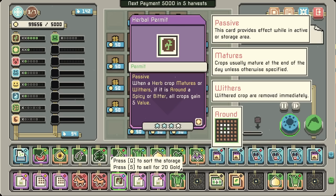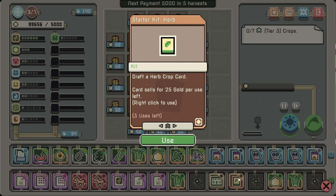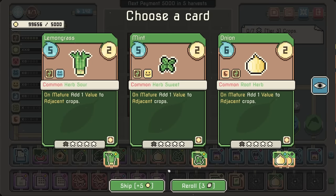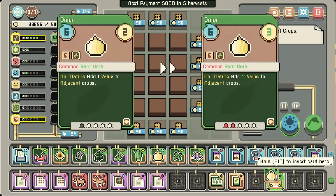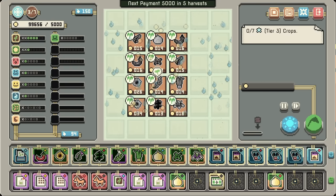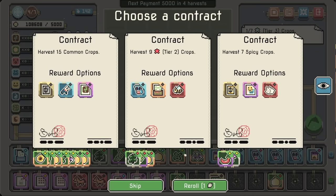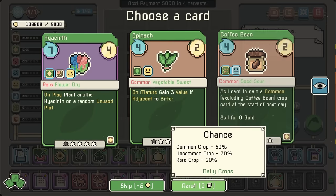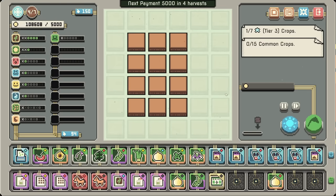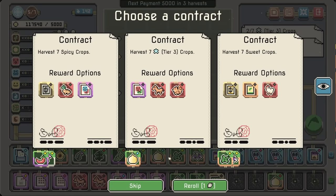Herb crop matures or withers if it's around spicy or bitter — which we do have. That's not as good. There's the lemongrass. Work on onion? I suppose — we're pretty close on onion. A little bit more time? Yes, time is worth it. Do we even have any common crops left? Yes, quite a lot in fact.